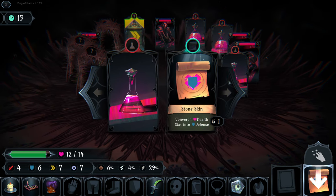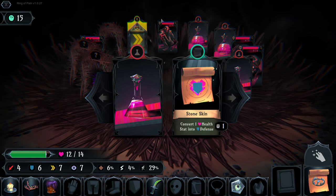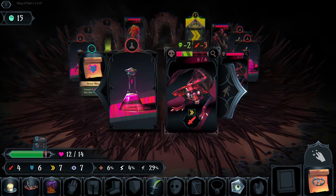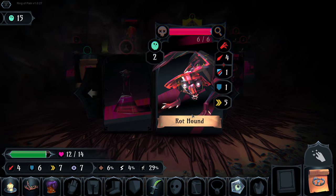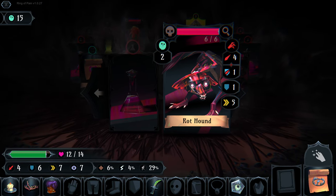We finish him off. We've got a plus one shield and plus one clarity, and a heal potion we don't currently need. Let's see who we've got over here - we have a rot hound with five speed. We get to go first; he attacks for five which we should be able to parry.